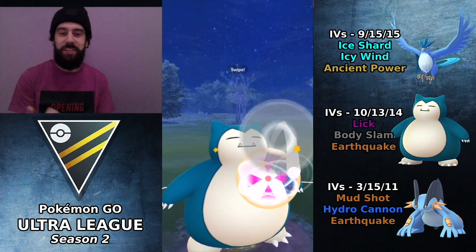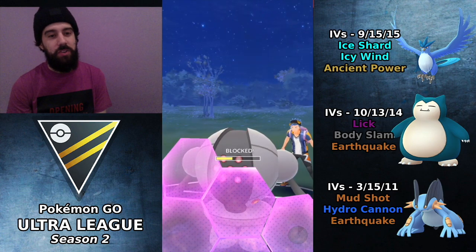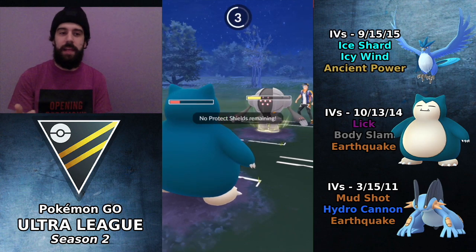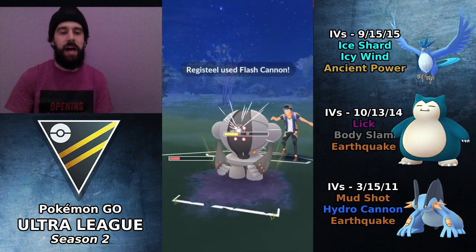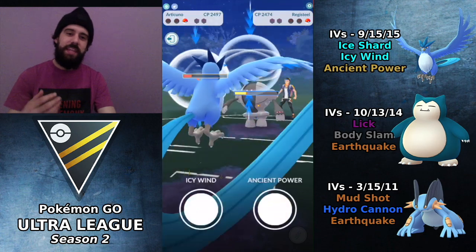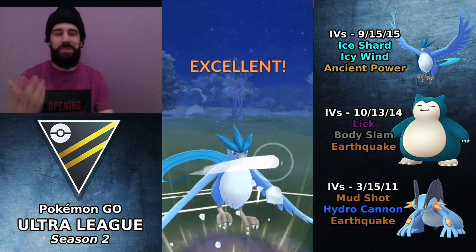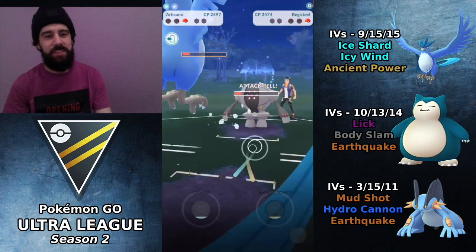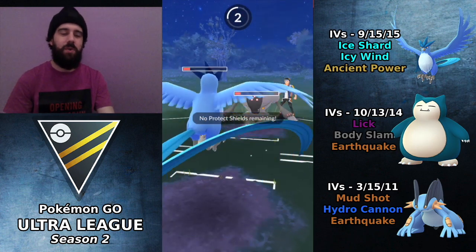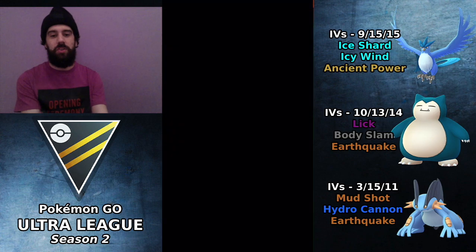Big Thiccums is obviously going to tank the Focus Blast very well because it has been debuffed twice. If we could just land an Earthquake clean without the shield we could have come back to win this game. But you make mistakes — all you can do is take note of them, learn from them, don't make them again, and you will continue to improve as a battler. We are in Flash Cannon range with two debuffs. He gets that off. It still came very close, and had we made the correct decision with Snorlax earlier we would have won that game.